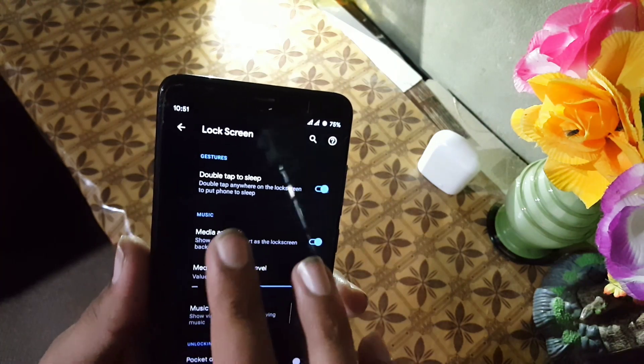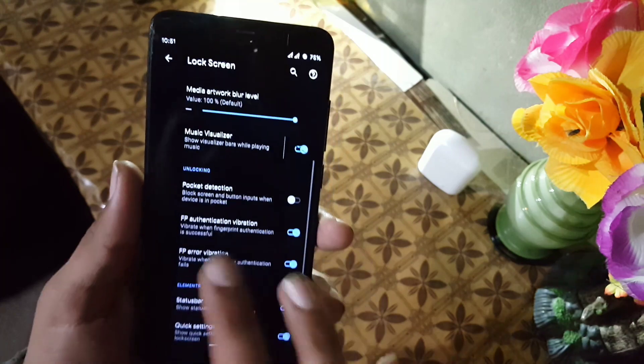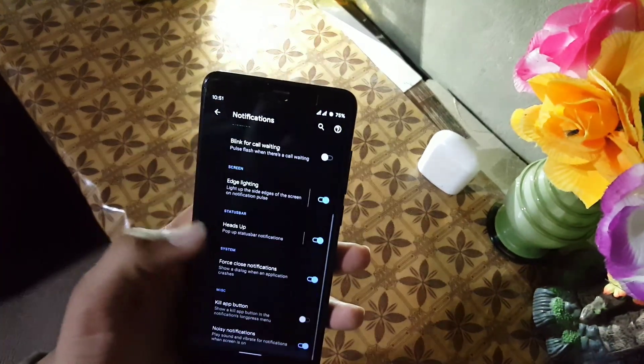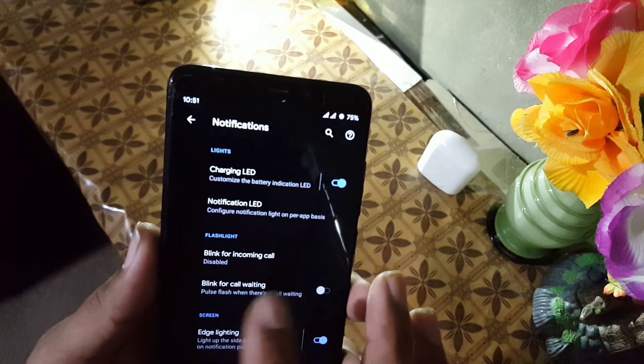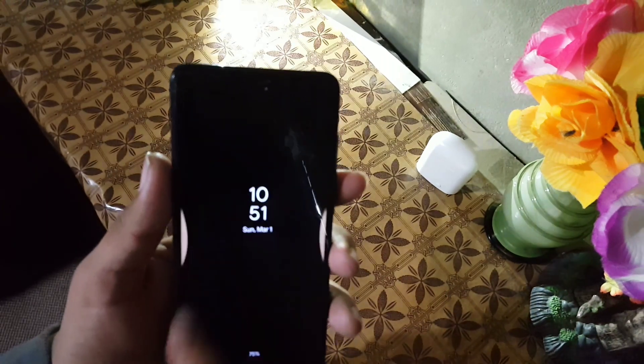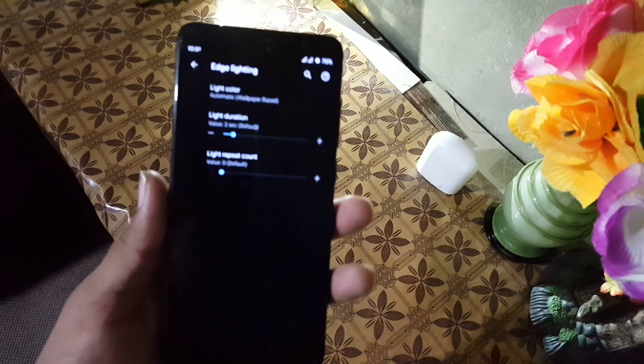In the lock screen settings you can enable double tap to sleep, media cover art, music visualizer, pocket detection, and similar settings. In notifications we have LED settings, flashlight settings, and the edge light which is working fine and looks really cool.